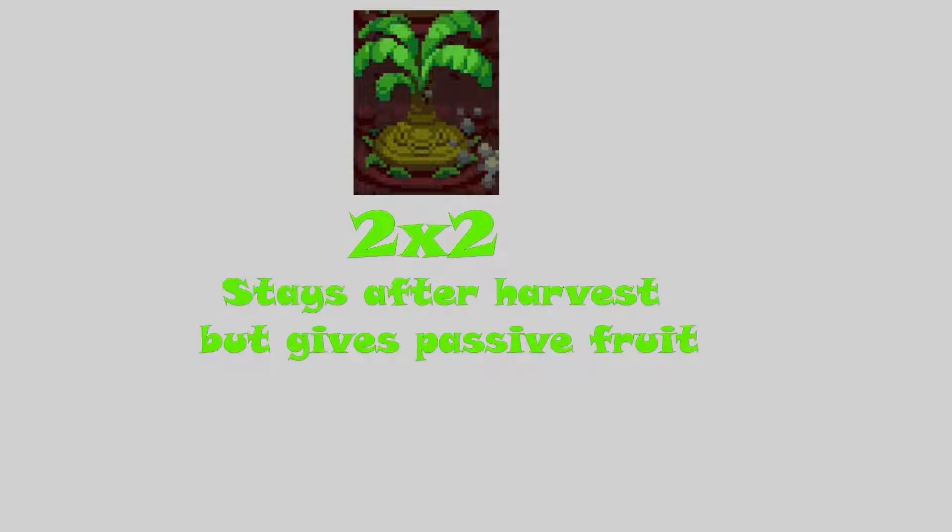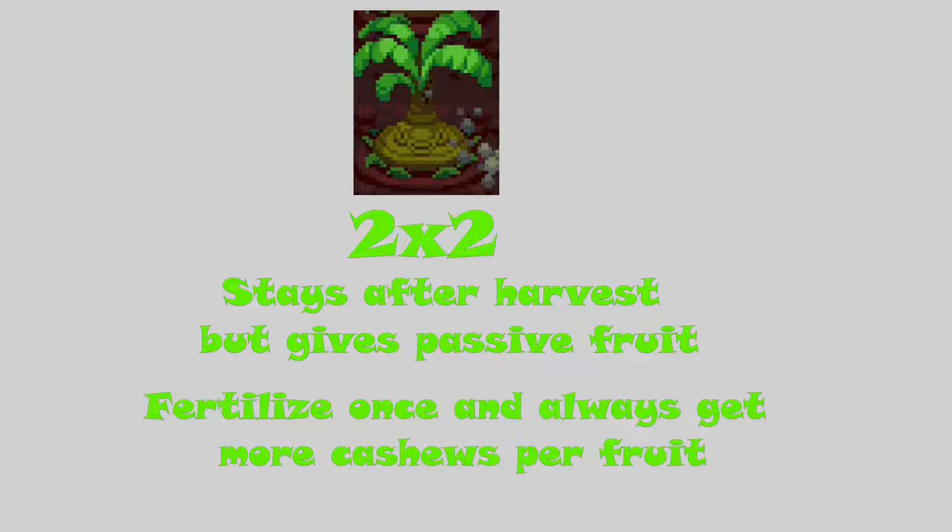Trees are also different from normal crops when you fertilize them. When you fertilize a tree, it'll always be fertilized and produce more cashews per fruit. But with a regular crop, you have to fertilize it, harvest it, plant another one, fertilize it, harvest it. With trees, fertilize it once and you're going to get more cashews per fruit from now on permanently.